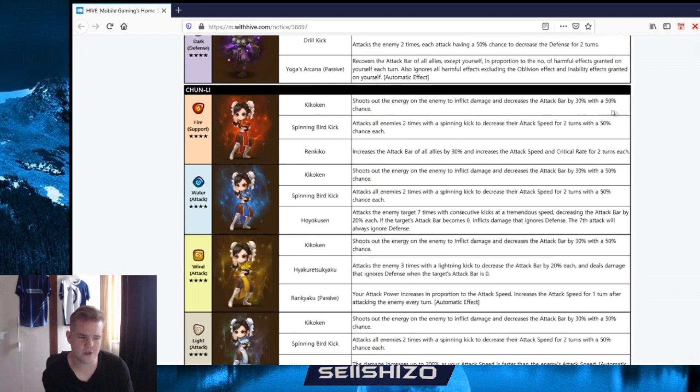Chun-Li: Kikoken - shoots out at enemy to inflict damage and decrease attack bar by 30% with 50% chance. Spinning Bird Kick attacks all enemies twice with a spinning kick, reducing attack speed with 50% chance. Third skill increases the attack bar of all allies by 30%, increases attack speed, and increases crit rate for two turns. We don't have that many crit rate buffs combined with speed buff, but I'm not sure it's that useful.